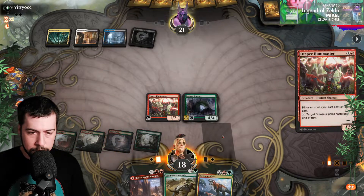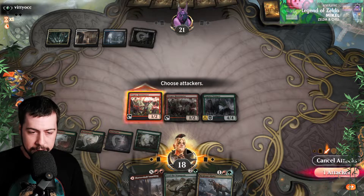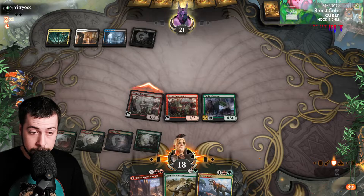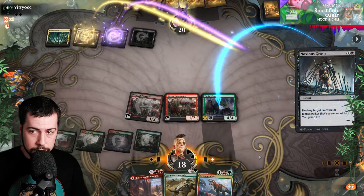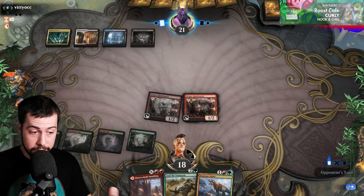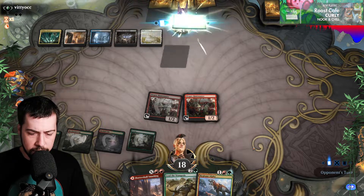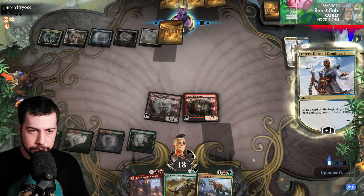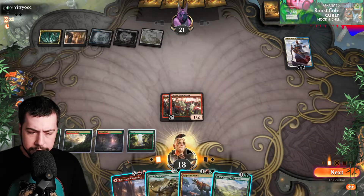We can still go Regisaur if they swept us next turn — quite nice. Still doesn't try with a Counterspell. It could be very good next turn. That's all right — one less Noxious Grasp. We're certainly decently away from seven lands, so very nice seeing them use it on Regisaur to Fairy. I think we could get them even though they untap too. Could be another Noxious Grasp of course, but I think it's got to be Shatterskull.